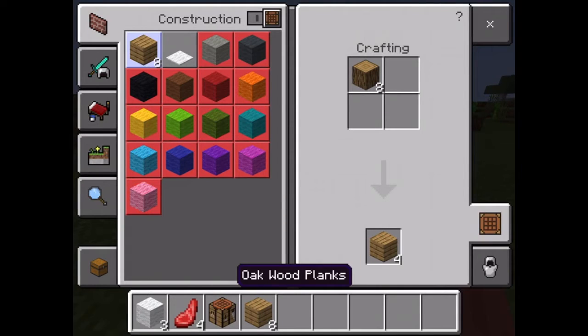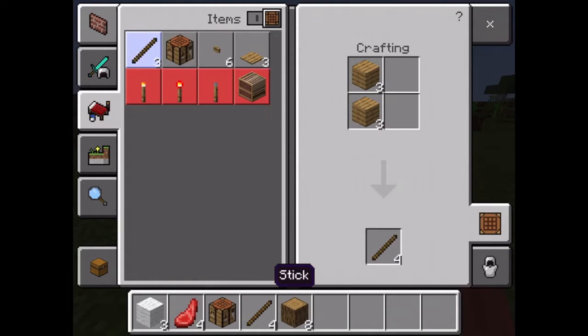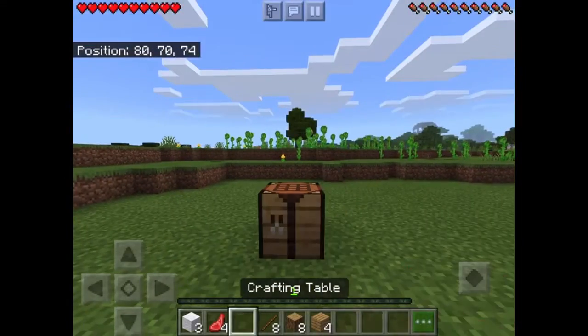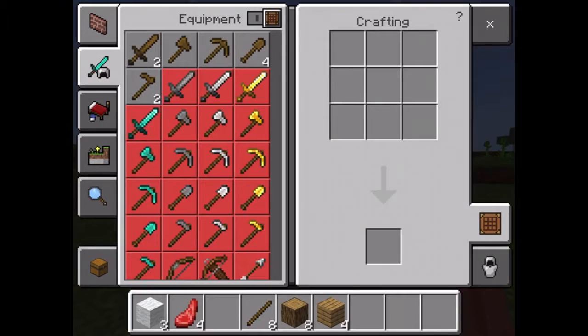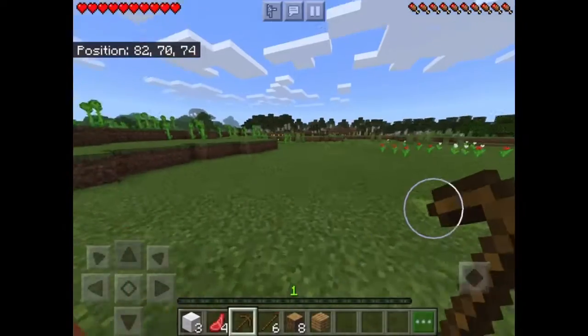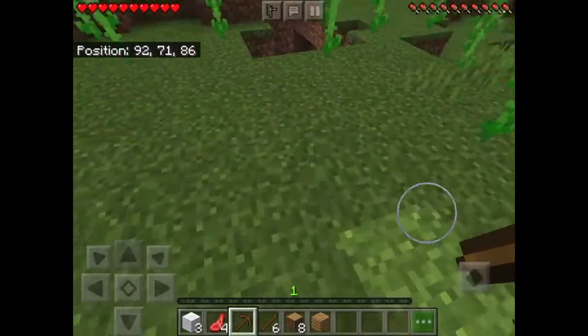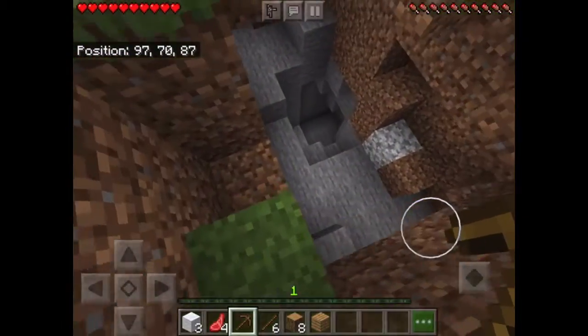And then also some sticks. Then I'll make a wooden pickaxe. I'm just going to look for a small mine — here we go.